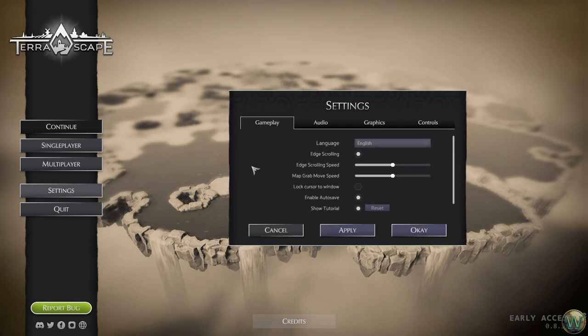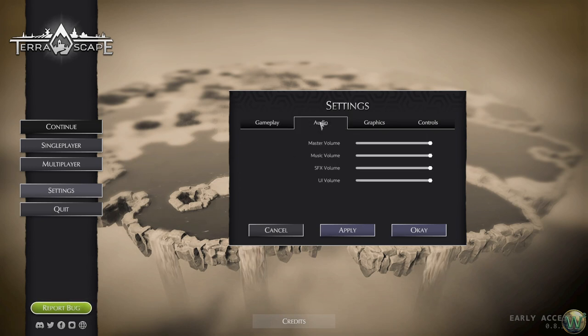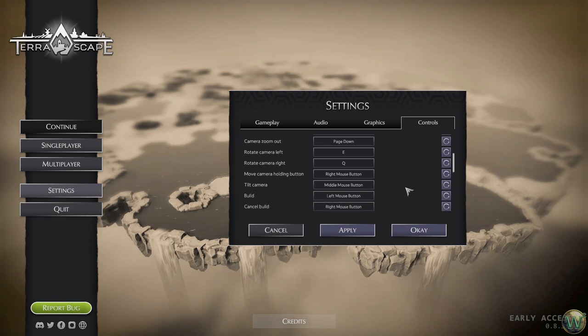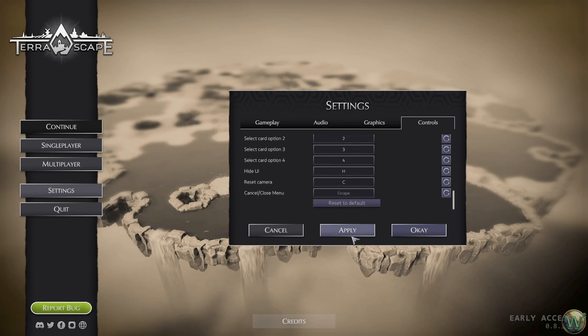Before we go into that, let's take a quick glance at the settings. Edge scrolling is on, I may turn it off. Locking the cursor to the window is off. I turned on autosaves and we're going to use the tutorial since this is my first time playing it - I'm playing it blind. Surprisingly, the sound is all at maximum and it's actually fairly good, which is uncommon for a lot of games. Graphics settings let you control FPS limits and FPS in the background. If you have V-Sync you can use that; I'm going to turn on the target FPS instead.